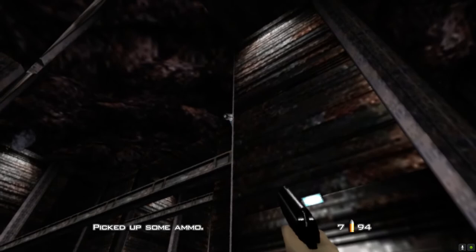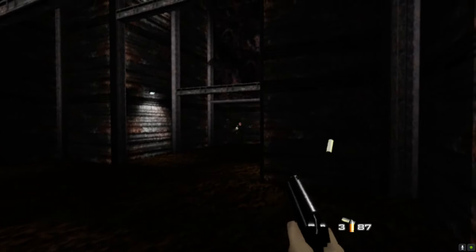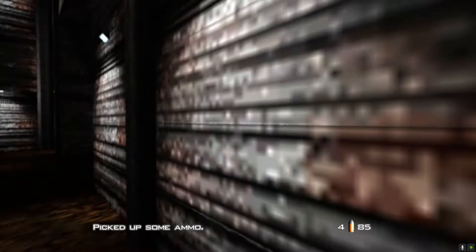There's another one up here. Shoot it — however is easier. One guy, two guys, and there's a third on the left who may or may not come round to meet you. As soon as we've done that, straight over to Natalia. If she doesn't come out, it means you haven't killed them all.